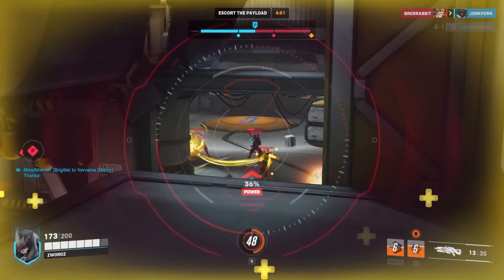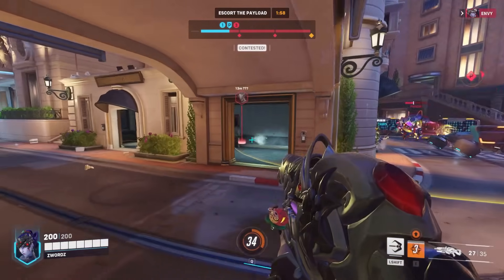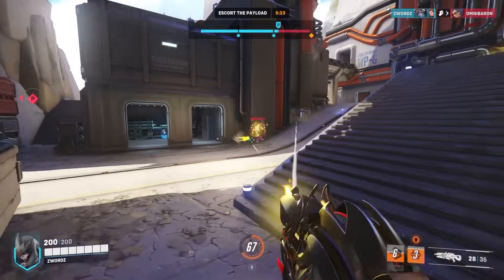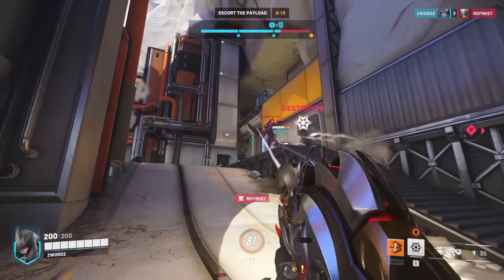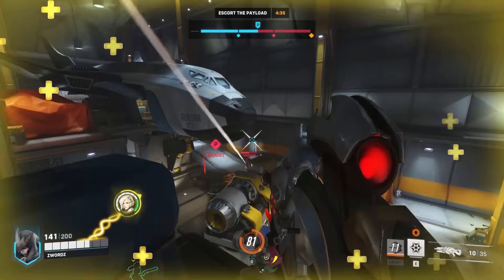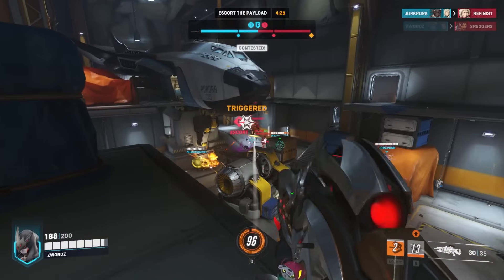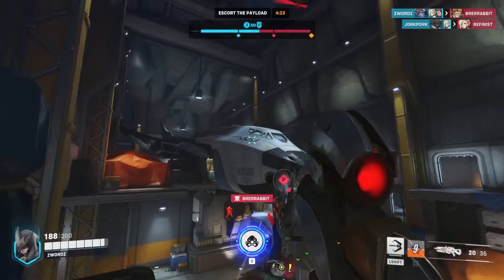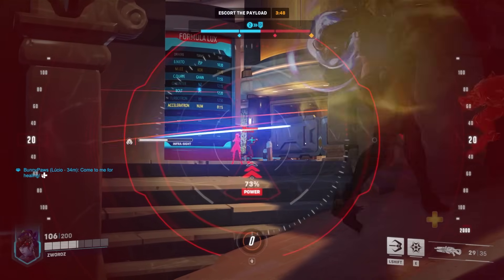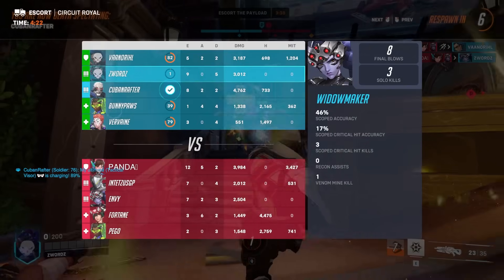Widowmaker is an extremely lethal sniper that all players must respect if she's hitting her shots. Her weapon has two forms of hitscan damage: firing from the hip makes it act like an assault rifle — damage isn't the best, but it can finish off targets extremely low on health. Holding her secondary fire takes out a sniper scope and charges her next shot, which can do up to 120 damage to the body and insta-kill anyone with 250 HP or less on a headshot. Her Grappling Hook allows her to reach higher ground, take strong sniping positions, and quickly reposition to her team. Her Venom Mine triggers from nearby enemies, poisons them over time, and lets her see poisoned enemies through walls — place it where enemies can't easily dodge it. Her ultimate Infrasight allows her entire team to see enemies through walls, but is cancelled if Widowmaker is eliminated. She excels at getting picks for her team but is heavily reliant on her team to keep her alive.